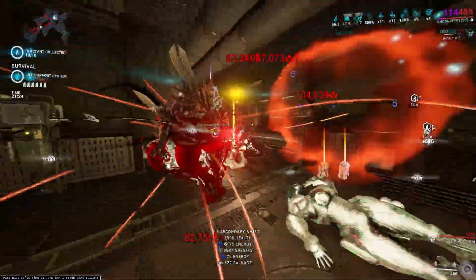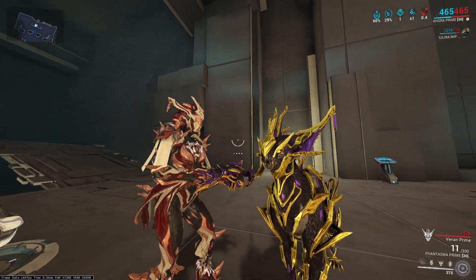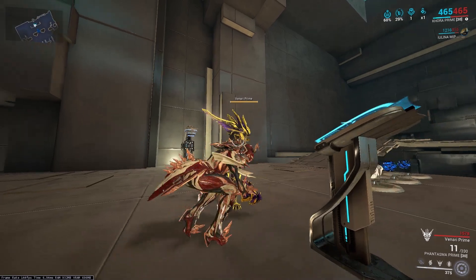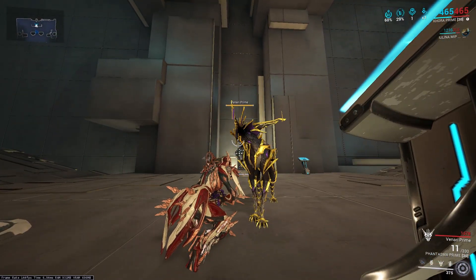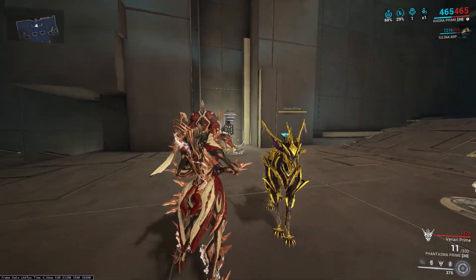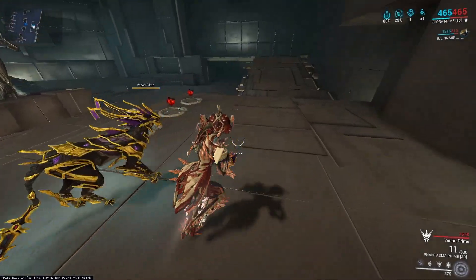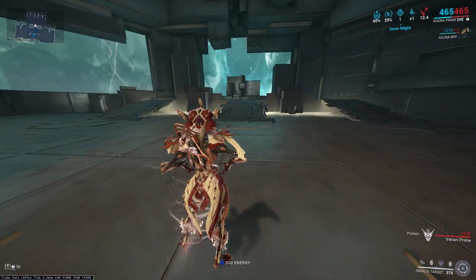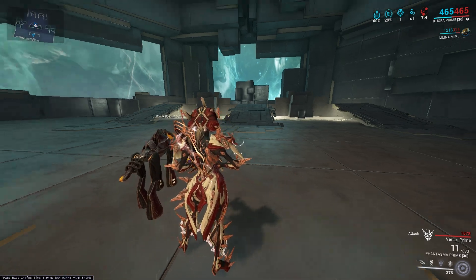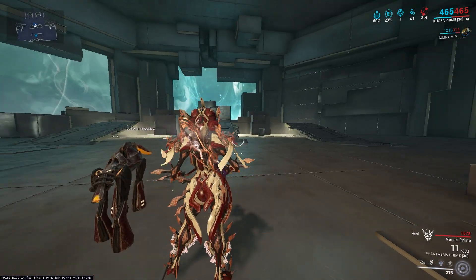So without further ado, let's head to her kit, starting with her passive that gives her Venari, her own kavat, which is a robotic cat. As long as your cat exists on the field, you get 15% bonus movement speed, and if the cat is dead, it goes into a 45-second cooldown. You can control your Venari through your third ability, switching between healing, defense, and attack. You can also replace her third ability with any helmet of your choice and keep the cat since it's the passive, not the ability.